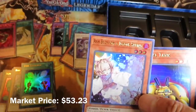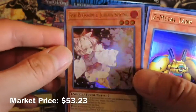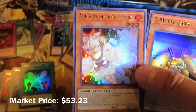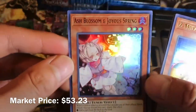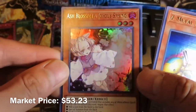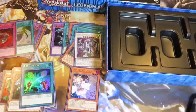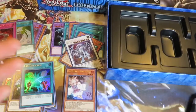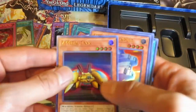First box and I pulled Ash Blossom & Joyous Spring! This card actually goes for over $50 right now since it is short print. Awesome — first box and I pulled Ash Blossom. This is a home run. Let me sleeve that real quick. Didn't expect to pull this card but I did. So far I've made my money back — that's good.